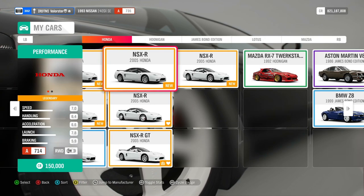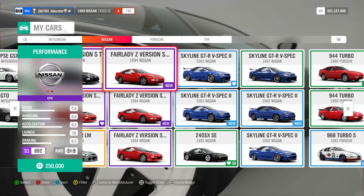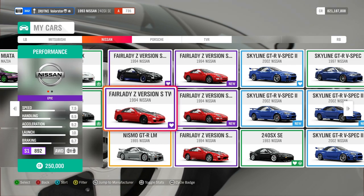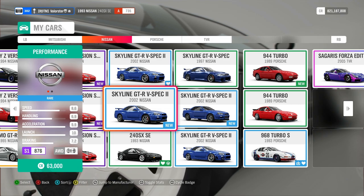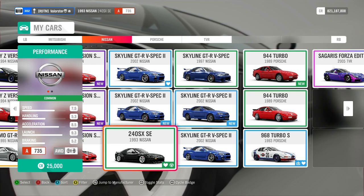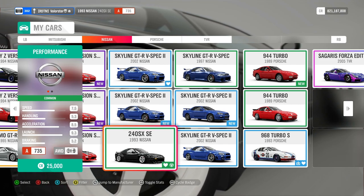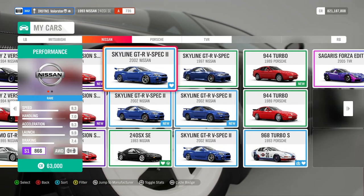Here's what I have in my garage for this week — I tuned a few cars. There's the Fair Lady, which is also a car we can win this week. I also tuned the 2002 Nissan and the 1993 240SX. These also have rear-wheel drive tunes. I'm in the all-wheel drive at the moment, but they're all tested and you can easily get the points.